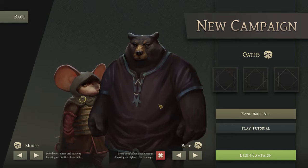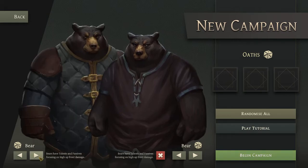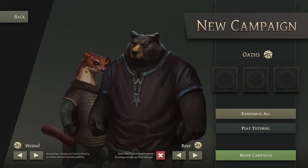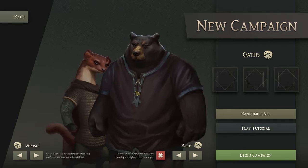We have a choice of different characters. I like the way they look in the armor. We're going to go Weasel-Bear for this run. Weasels have an ability where they can do some bleed effects on people, and bears are just kind of big and tough. There are some modifiers you can do, but I haven't messed around with that at all.